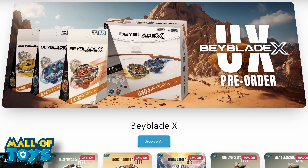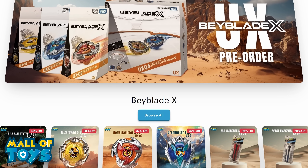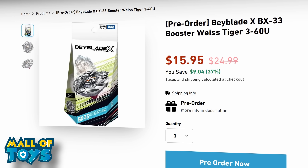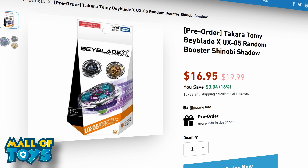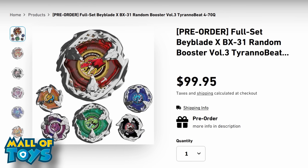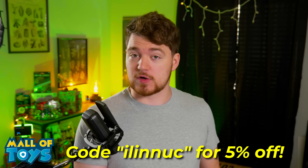Even though this video is about the Hasbro X app, definitely go and check out the channel sponsor, Mall of Toys. They have the upcoming Vice Tiger up for pre-order and they have some of the older X-Bays like Shinobi Shadow, Tyranno Bee, and more up for sale right now. Link in the description down below and make sure you use code Illinois to get 5% off of your first purchase.